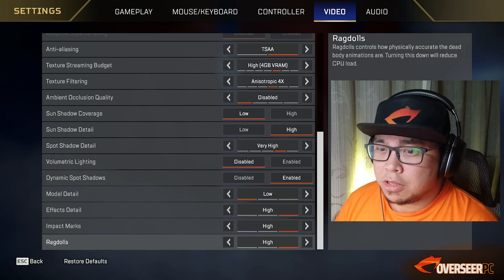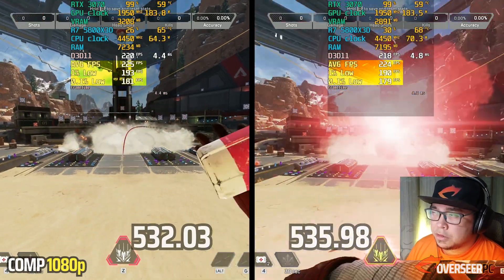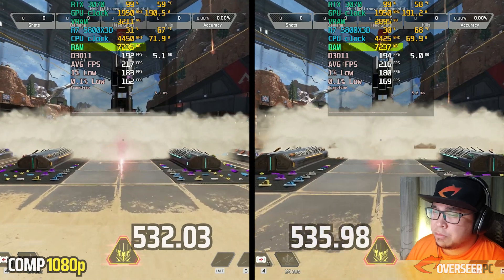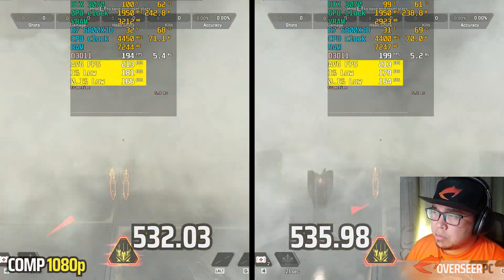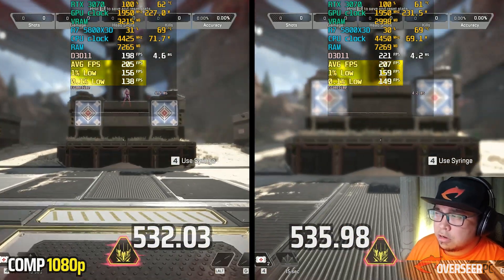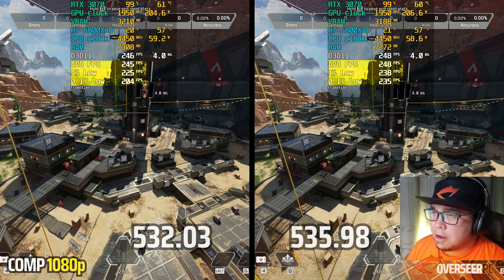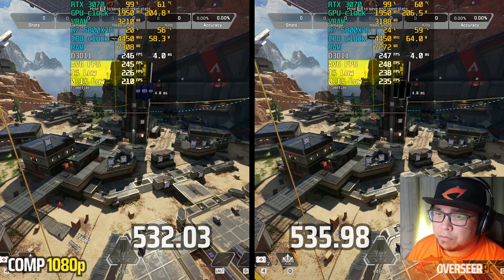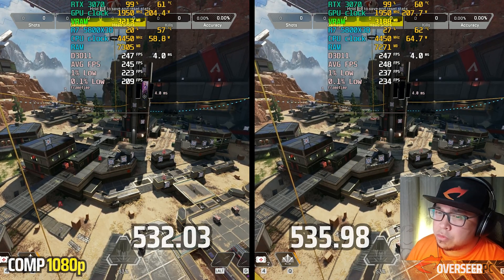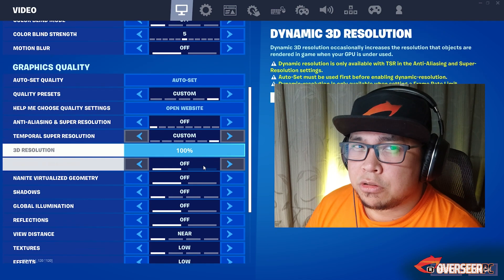Moving to Apex Legends with competitive settings and Reflex turned on. VRAM and RAM usage are slightly lower on the latest driver. Performance seems similar, possibly better on the older driver in some areas, but on heavy action scenes the latest driver performs better. Overall, the latest driver shows better performance in Apex Legends, so definitely use it if you're playing Apex.